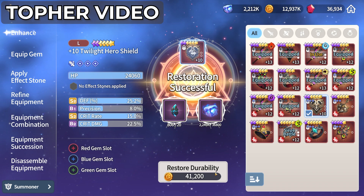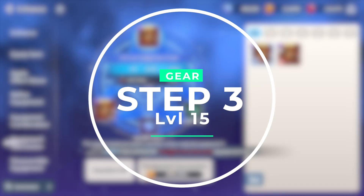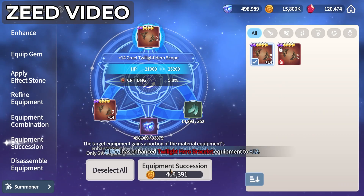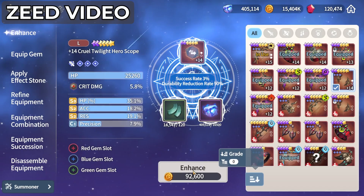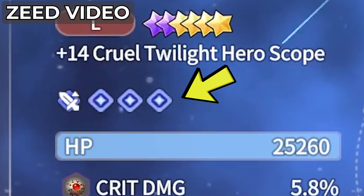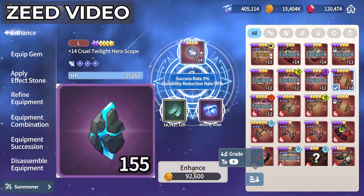Now try to enhance it one more time. Maybe you're lucky and get plus 13, but most likely you will use up all of your durability and you can't move on. Step number three: take this good substats plus 12 gear and place it in the bottom slot of the succession menu. Zeed here in the video is actually using plus 14 gear, but that's because he's already used this method a bit — just pretend that plus 14 is a plus 12. Next, place any of your farmed TOH items of the same gear type in the top. The main stat of the top gear does not matter yet, so any item will do. Once you succeed, the top gear now has the plus 12 enhanced level and those good substats that we want. Notice that you have gotten back your durability points — this is the key to this entire process: using succession to get our durability points back instead of expensive durability restore stones.